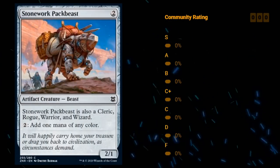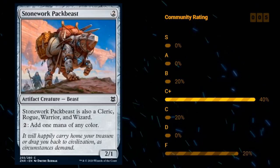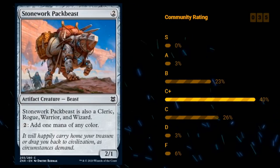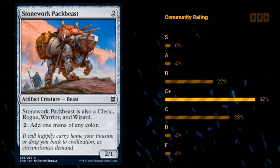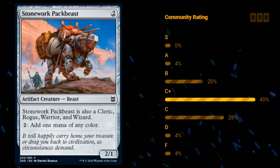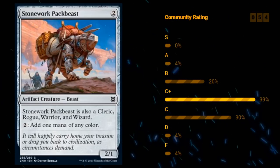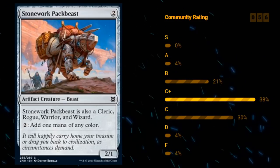Next up we've got Stonework Packbeast — 2 mana for a 2/1 beast at common. Stonework Packbeast is also a cleric, rogue, warrior, and wizard, so it fills the party nicely. For 2 mana you can add 1 mana of any color — Prismite got a small upgrade as it can now fill out your party. Without those creature types it would be a D, but with them it suddenly turns on a ton of party synergies and it can go into any deck. A 2-mana 2/1 still isn't amazing, but the party-filling ability makes it pretty playable. I'll probably just give this a C — if you've got a ton of party payoffs you'll want the Packbeast, but otherwise it still probably won't make the deck.